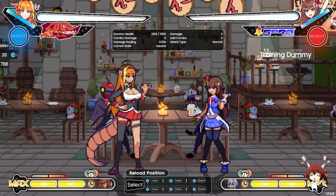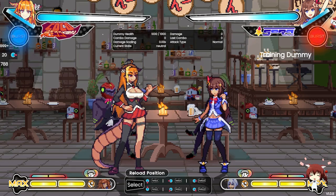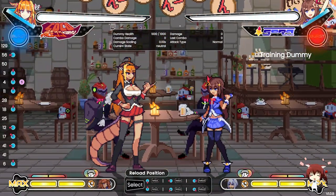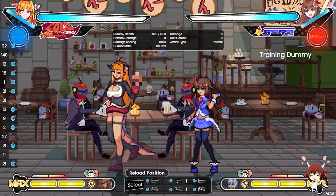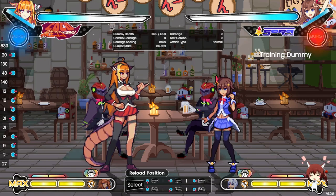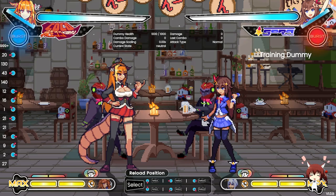She's challenging because a lot of characters in this game have tools they can utilize full screen, and it can be very frustrating to deal with as Coco because she has very poor mobility. Her glide is still punishable — it's more of a commitment button. You also have projectile invulnerable moves to close the gap on your opponent.